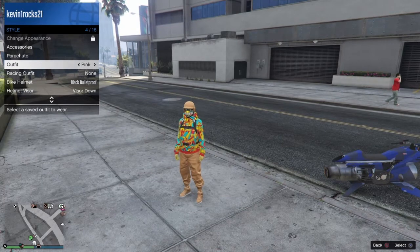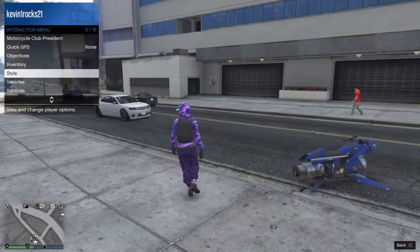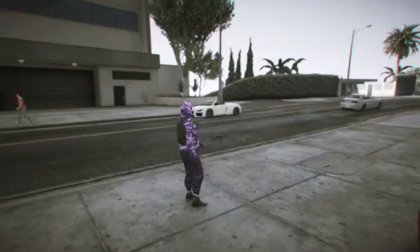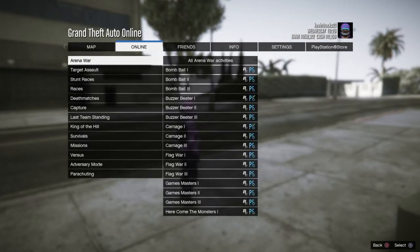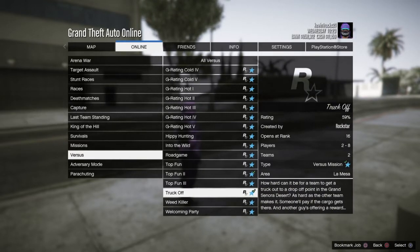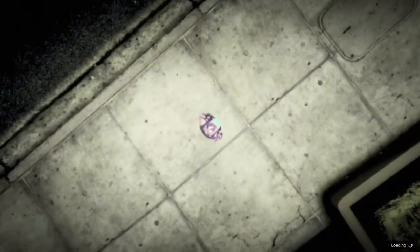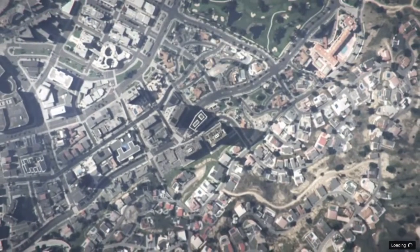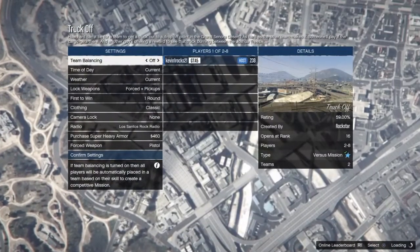The next joggers we're gonna get is either the orange or the purple. All you have to do is go to options, jobs, play jobs, Rockstar created, go down to where it says versus. By the way, you need to have a friend or you could do it with a random person since many people are doing this. After you go to versus, go all the way down to where it says 'Truck Off' and start that mission up. If you have matchmaking open you'll probably join one with random people and you can do the mission from there.